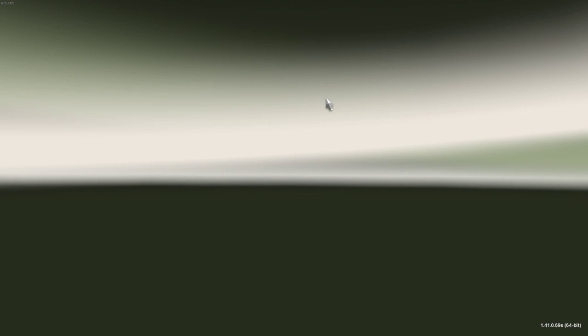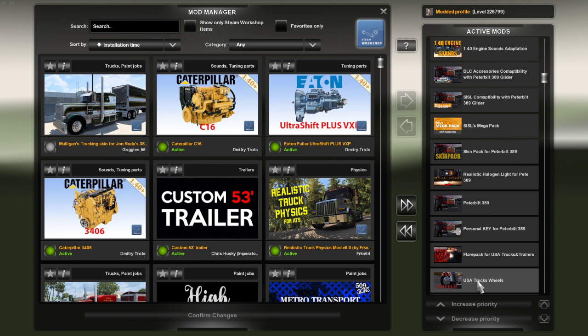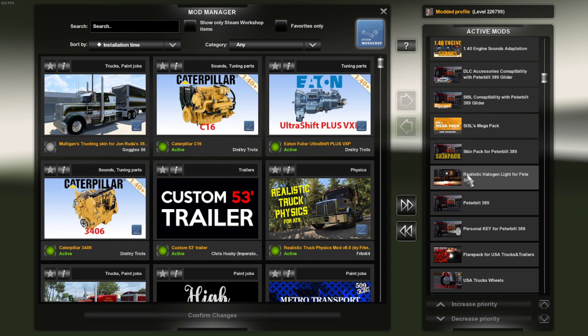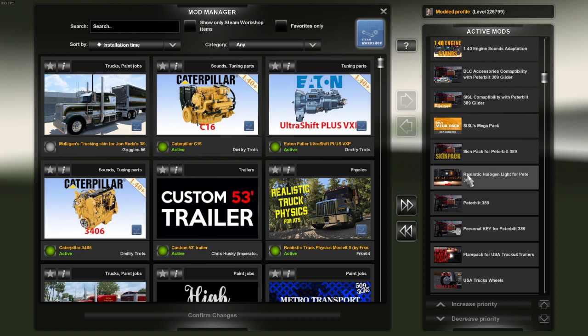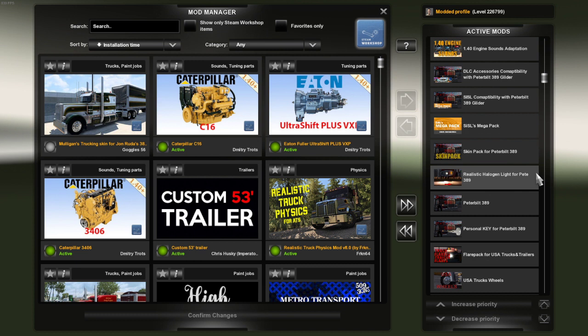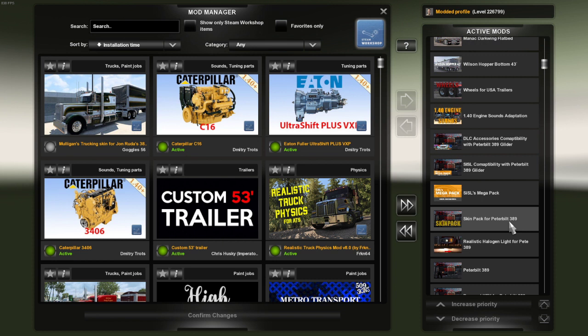So we'll start from the bottom: USA truck wheels, then the flare pack for the trucks and trailers, and the personal key for Peterbilt 389 — and Peterbilt 389. If you buy the Peterbilt 389 it will actually come with images. Then you've got realistic lights for the P389 — halogen. And then the skin pack for the Peterbilt 389. Sizzles Mega Pack, Sizzles Compatibility with Peterbilt 389 Glider, DLC Accessories Compatibility with Peterbilt 389 Glider, and 1.40 Engine Sounds Adaption.